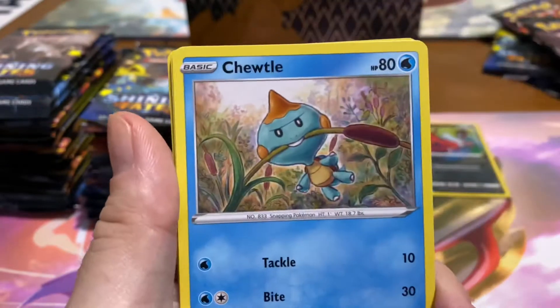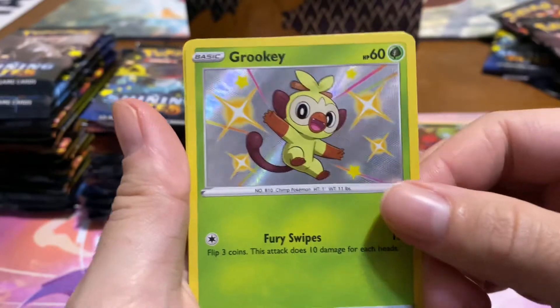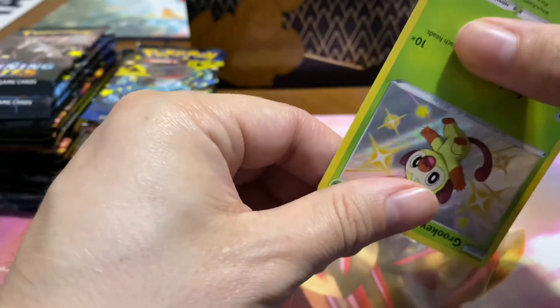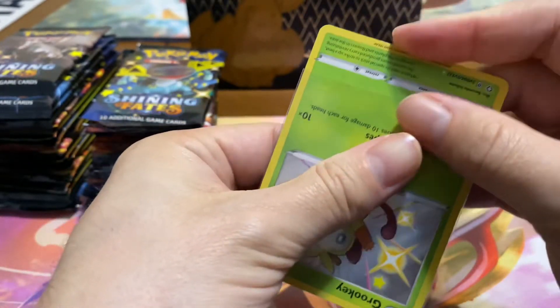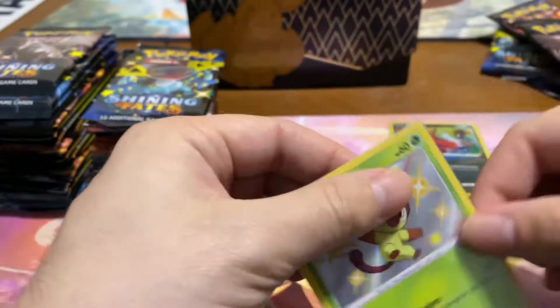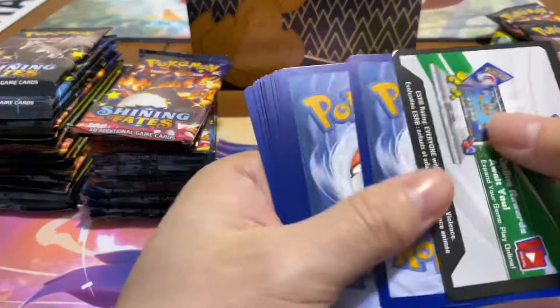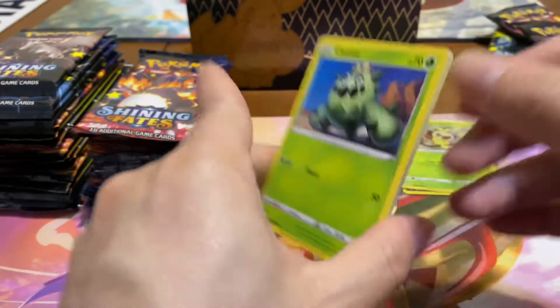Pull rates from what I've been seeing from everyone are kind of all over the place. Look at that — that's such a cute little Grookey! That's coming along very nicely. Not many doubles so far — knock on wood, can't jinx yourself — but yeah, only a couple doubles so far.